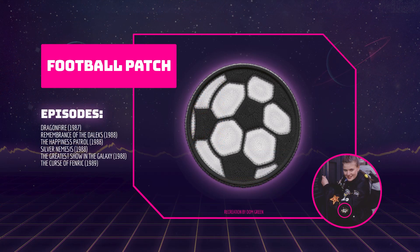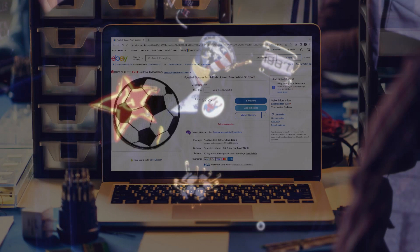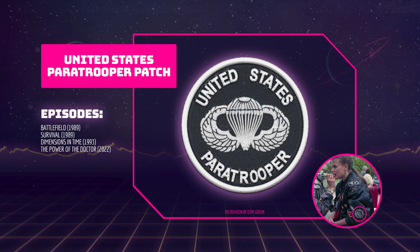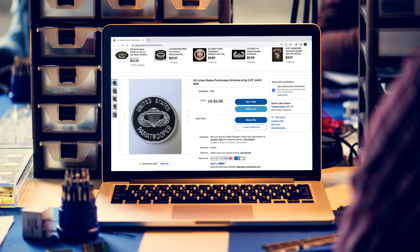This patch in the shape of a football can be seen in Dragonfire, Remembrance of the Daleks, The Happiness Patrol, Silver Nemesis, The Greatest Show in the Galaxy and The Curse of Fenric. This patch is fastened to the jacket with multiple safety pins, and similar looking patches are very easy to find on eBay and Amazon. The US Paratrooper Embroidered Patch replaces the football patch in Battlefield, Survival, Dimensions in Time and The Power of the Doctor. The symbol in the centre shows an open parachute with wings — essentially a military badge of the United States Armed Forces. Replicas of this patch can easily be found on eBay and Amazon.